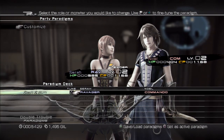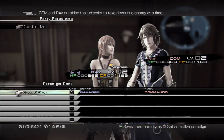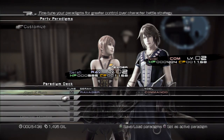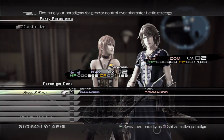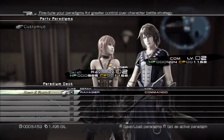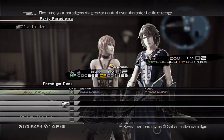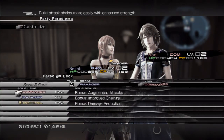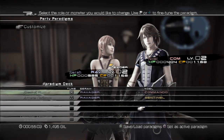For now, I'm going to set the default roles to Sarah as a magic user and Noel as a fighter. The new feature is that you can fine-tune those paradigms. If you click Tune, you can select Normal, Cross, or Wide. Normal is just the default — they'll do their own thing. Cross is targeting a specific enemy, and Wide tries to spread out the attacks. I like Cross because it funnels them toward a stagger. I'll also set up a Ravager and Sentinel combo.